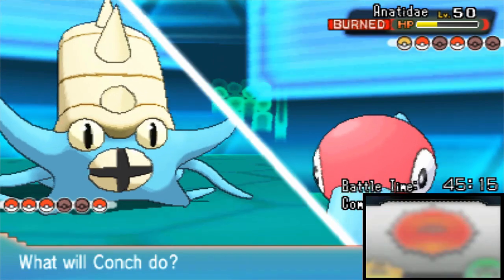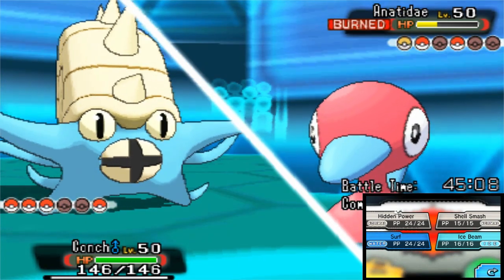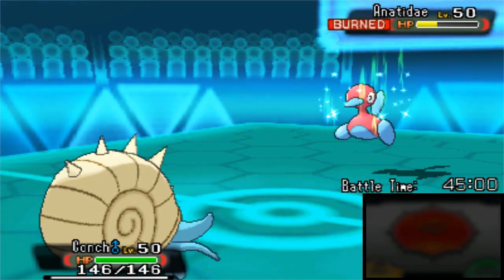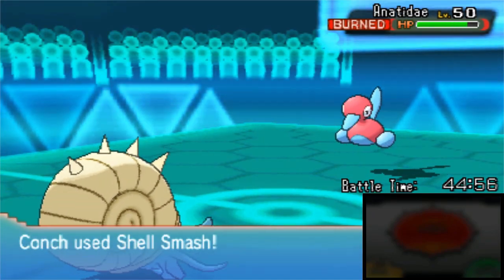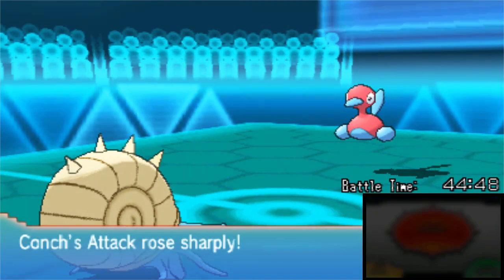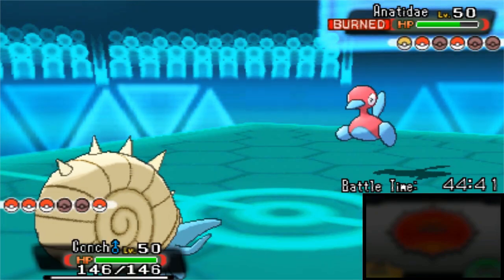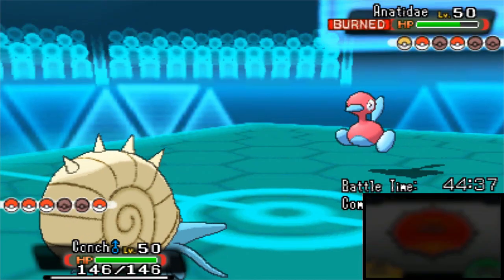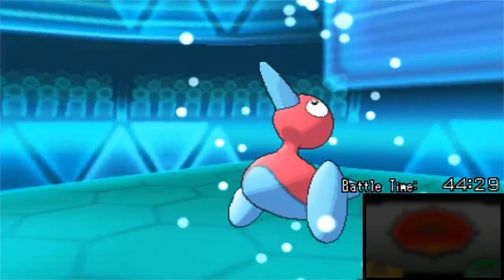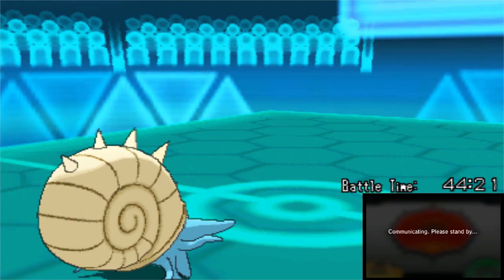Alright, we're going to go into Conch now. The one good thing that comes out of that misplay is I can come in here and go for a Shell Smash immediately. We have our Focus Sash intact because there were no hazards going up. He's going to go for Recover, so he's not going to get back to full HP - with the Burn, he'll only be at about 75%. We're going to outspeed, be at plus 2 Special Attack, and fire off a STAB Surf. Without the Eviolite, that might just take this thing out. The Porygon 2, without the Eviolite, cannot take the plus 2 Surf from Omastar. This is perfect because we are not down to our Focus Sash yet.